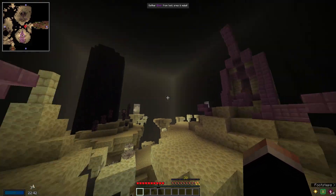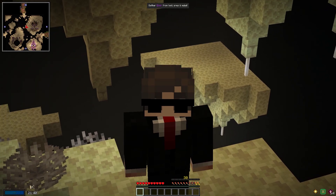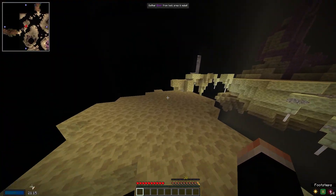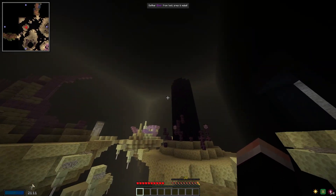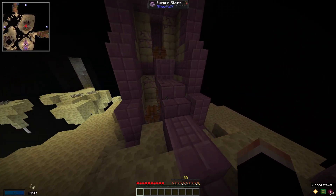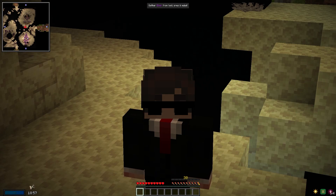Next up we have the end room. Similarly to the nether room, there is a level requirement before you are able to find an end room, but instead of needing to be level 20 you need to be level 30. There aren't any variations of this room but the stuff that generates inside can be random — sometimes you get a weird banana-looking thing that has chests in it, or the obsidian pillars from the ender dragon fight. Either way, it's the only place to get end materials.